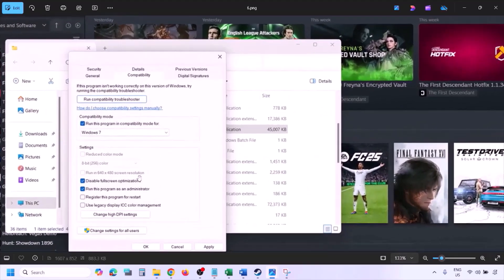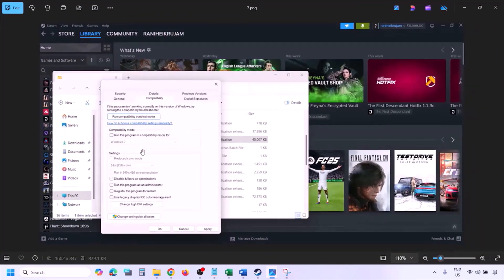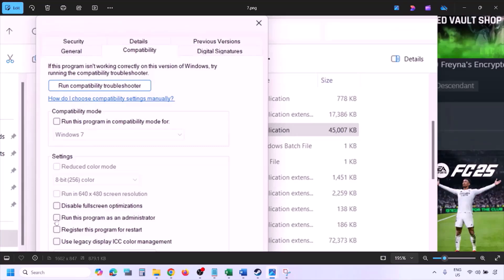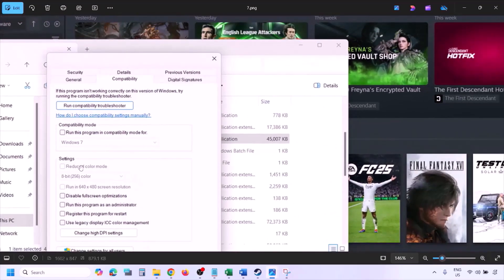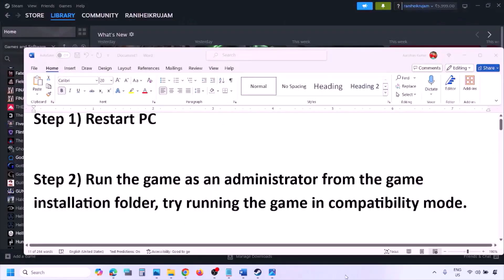Still not working? Put a check on 'Disable full screen optimization,' hit Apply, OK, and launch the game to check. If you've tried all these boxes and it's still not working, uncheck all the boxes, hit Apply, and click OK, then follow the next step.